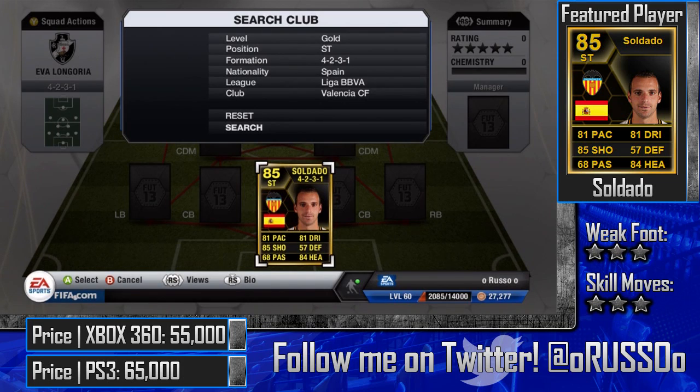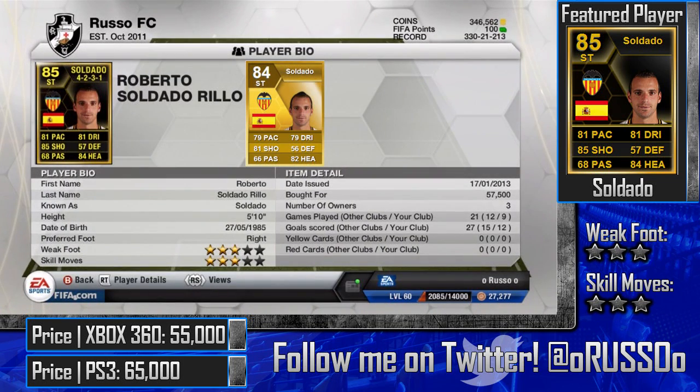If you guys haven't noticed, we do have a new border on our player review videos. From now on, if you enjoy it make sure you leave a comment in the section below. Even if you don't enjoy it, I'd love your criticism — I'm trying to play around with it, see what you guys like, and improve my channel and video quality. As you can see, we have the featured player in the upper right, the weak foot and skill moves, and the prices for both consoles in the bottom left.